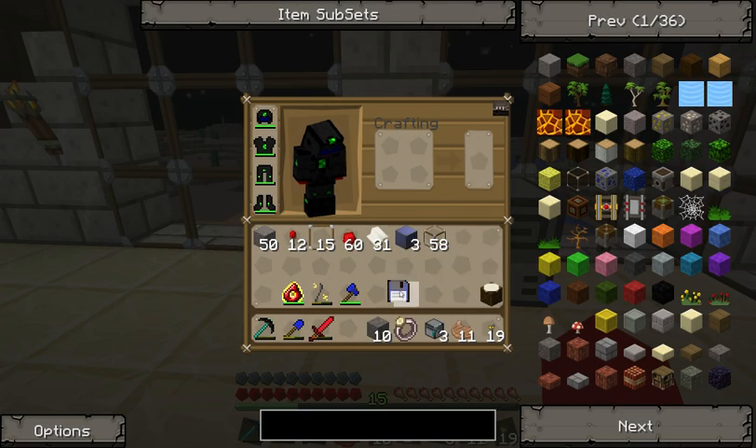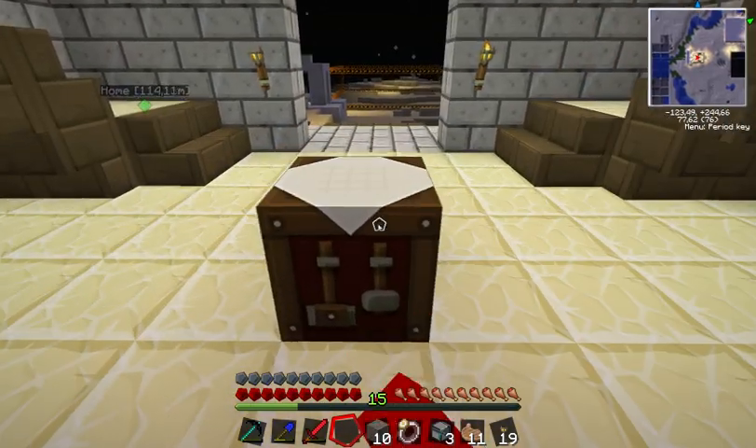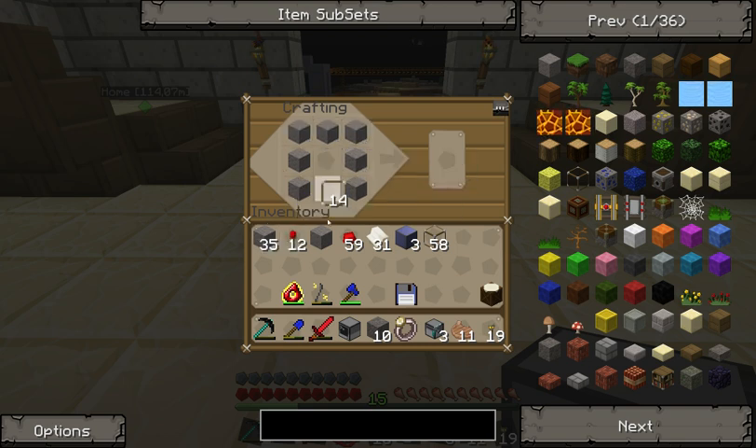Now we have this disk and we copied a file onto it. I'm going to show you that the data of the file is preserved even if you switch computers. So we're going to build another console and another disk drive.